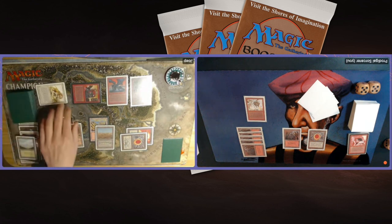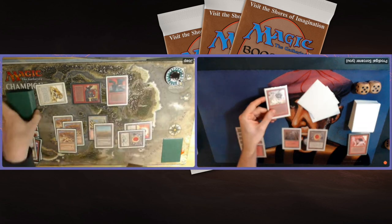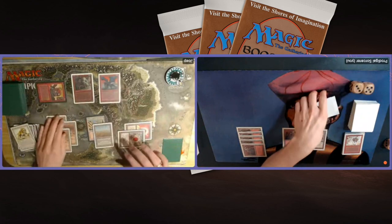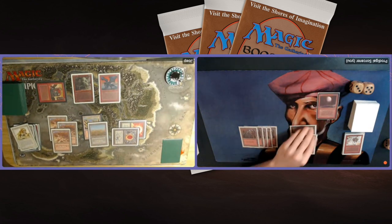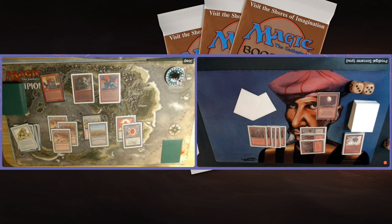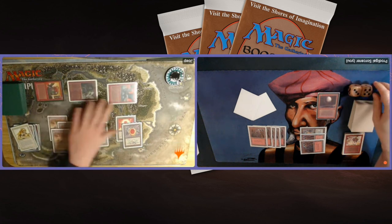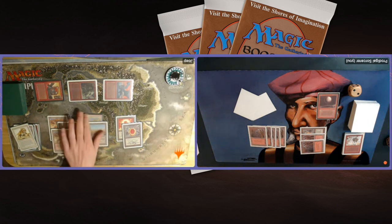He's attacking with both the Ironclaw Orc and the Savannah Alliance. I could block the Alliance. If I draw into a Goblin King, I could give my Goblin Balloon Brigade +1/+1 and Mountain Walk, put him on 3, then he'd be in Bolt range. Tapping 3 — I was hoping for another Ball Lightning. Remember, I'm playing 4 Ball Lightnings. I'm passing the turn, which means the Sedge Troll is a 2/2 again. But I'm really in trouble — he can hit me for 6 and put me on 2. I'm in Bolt range, and my opponent is playing 4 Bolts and 4 Chain Lightnings.